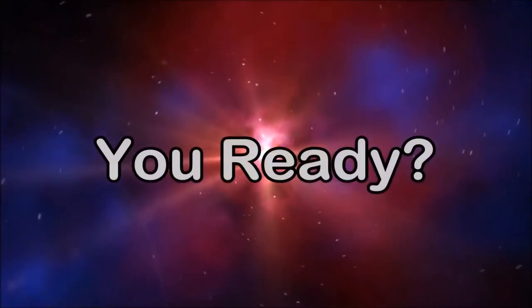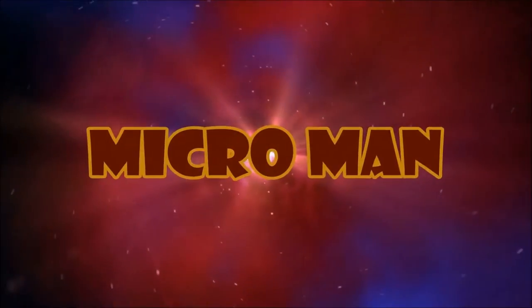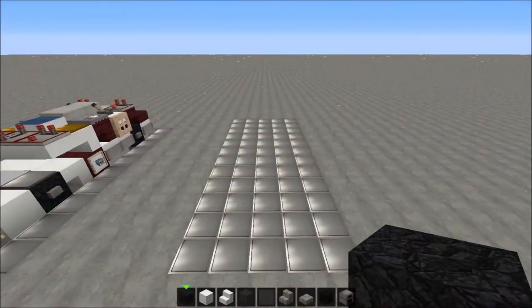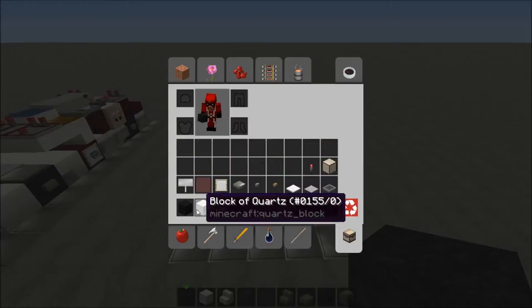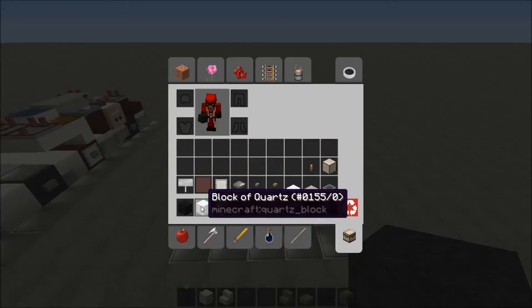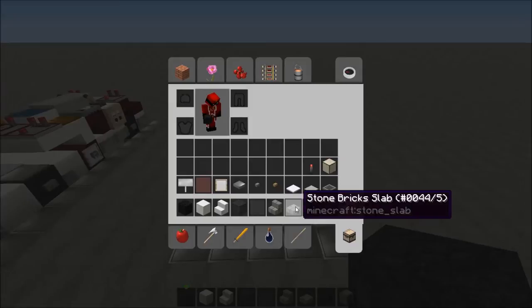We're gonna start with a 5 by 12 area. The stuff you need is: block of coal, block of quartz, quartz stairs, black stained glass, black stained glass panes, stone brick stairs, stone brick slabs, black stained clay, and a furnace.